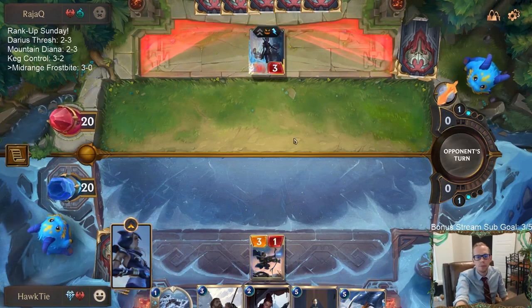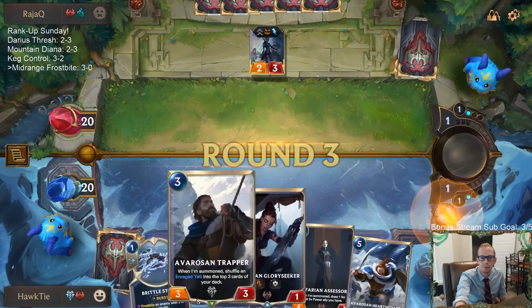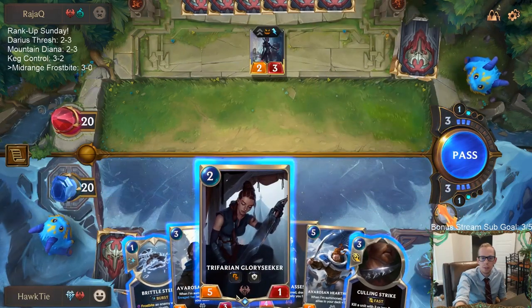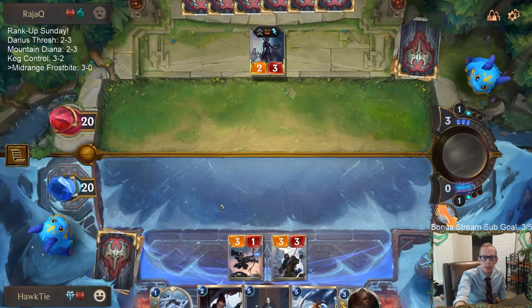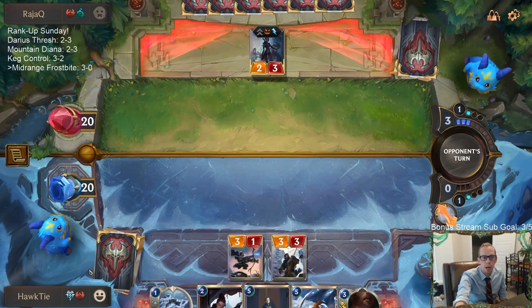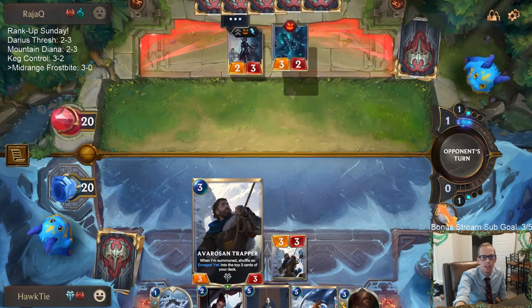Good — Icefield Archer holding back Elise. I could go Glory Seeker and challenge with Brittle Steel but I think it's better to go Trapper because the earlier we can get the one-mana Enraged Yeti, the better.